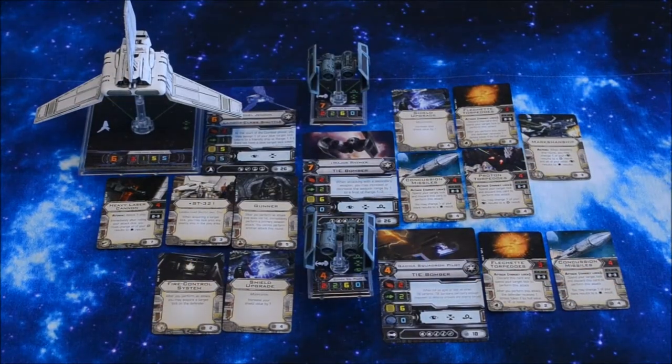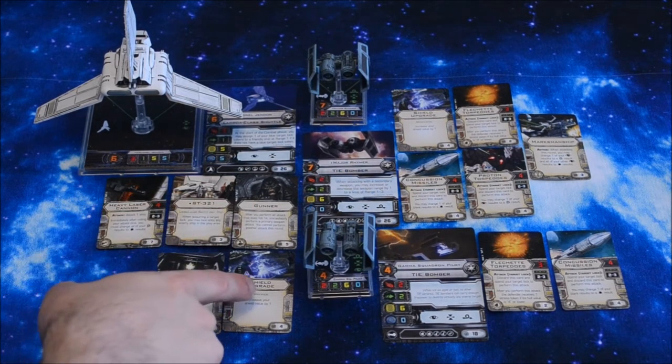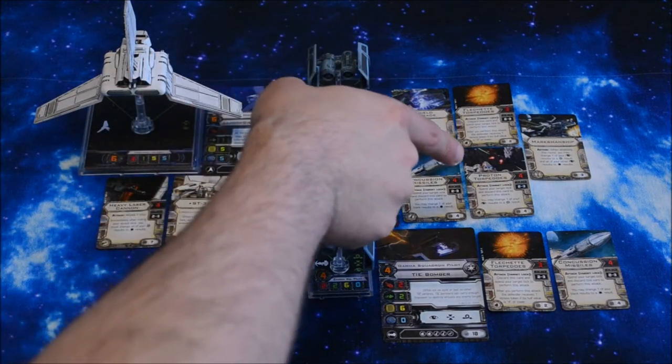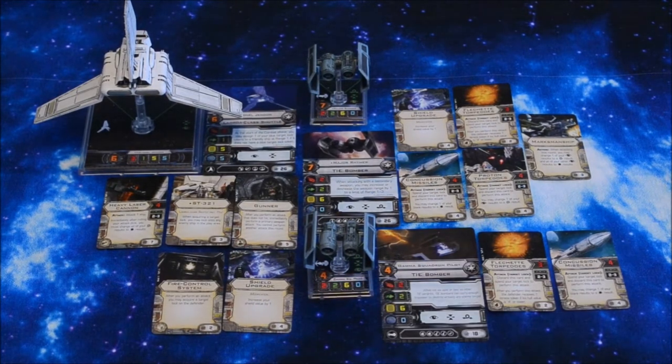As far as the Imperial side goes, we've got Colonel Jendon in the Lambda-class shuttle with Heavy Laser Cannon, ST-321 title, Gunner, Fire Control System, and Shield Upgrade. Major Reimer is in a TIE Bomber with Shield Upgrade, Fletchette Torpedoes, Concussion Missiles, Proton Torpedoes, and Marksmanship. Finally, a Gamma Squadron Pilot in the second TIE Bomber with Fletchette Torpedoes and Concussion Missiles. All of that also comes to 114 points.